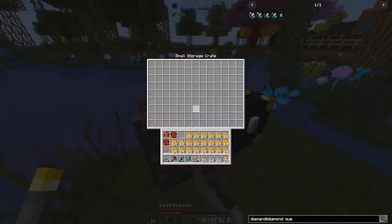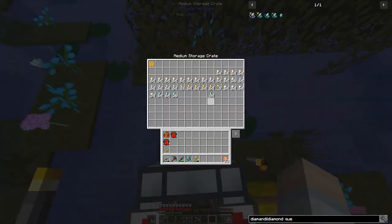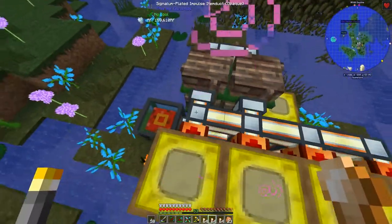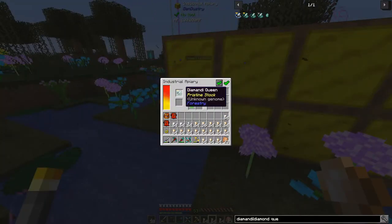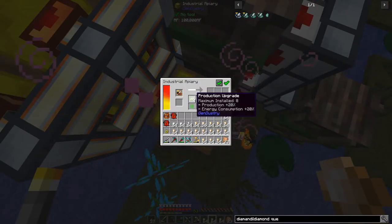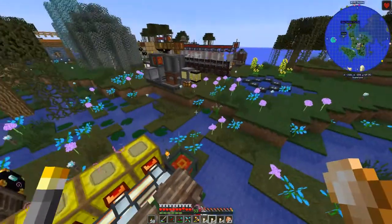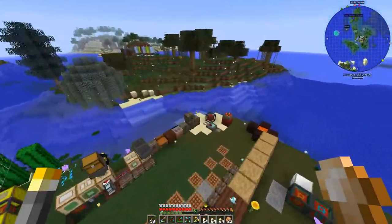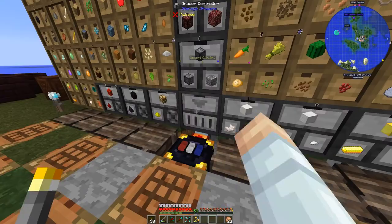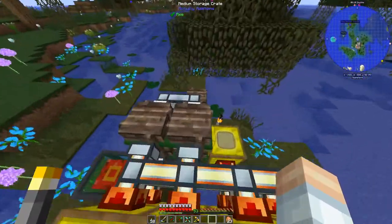Instead of having to centrifuge all this stuff, we can get the items directly. Plains emulation upgrade for the win. The big one here is my bronze bee - instead of the tarnished comb giving me 10 and having to centrifuge that, we've got a bronze queen with four production upgrades. As we get more bronze we'll see much better rates.